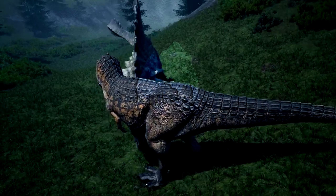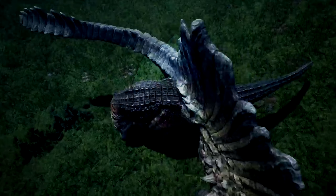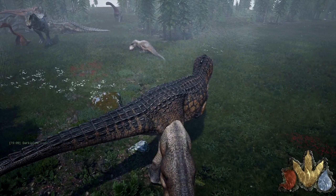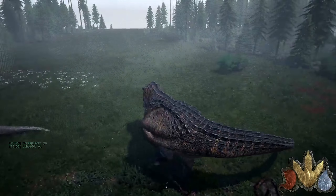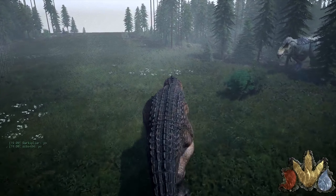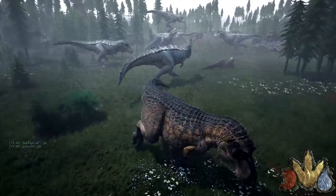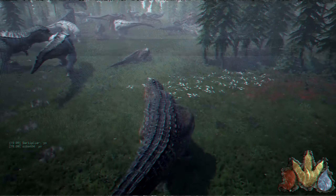What's up guys, Melike here. Today we're going to be talking about Type M, also known as the Magna. There are quite a few different Magnet creatures and I'm sure there will be more in the future, but right now we have the Magnorex and the Magnoraptor. The Magnoraptor is not out yet, but the Magnorex is in-game and I do have some footage of it.